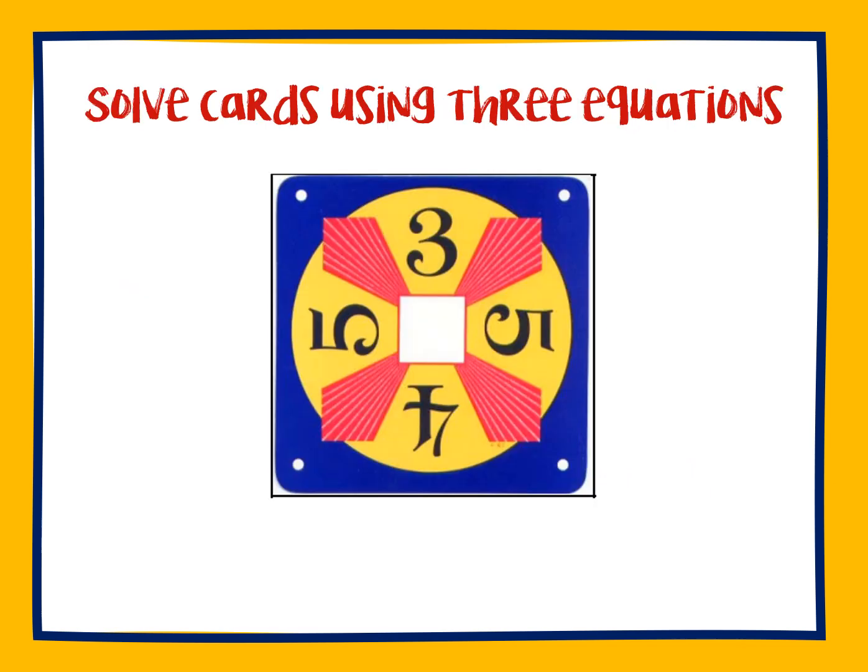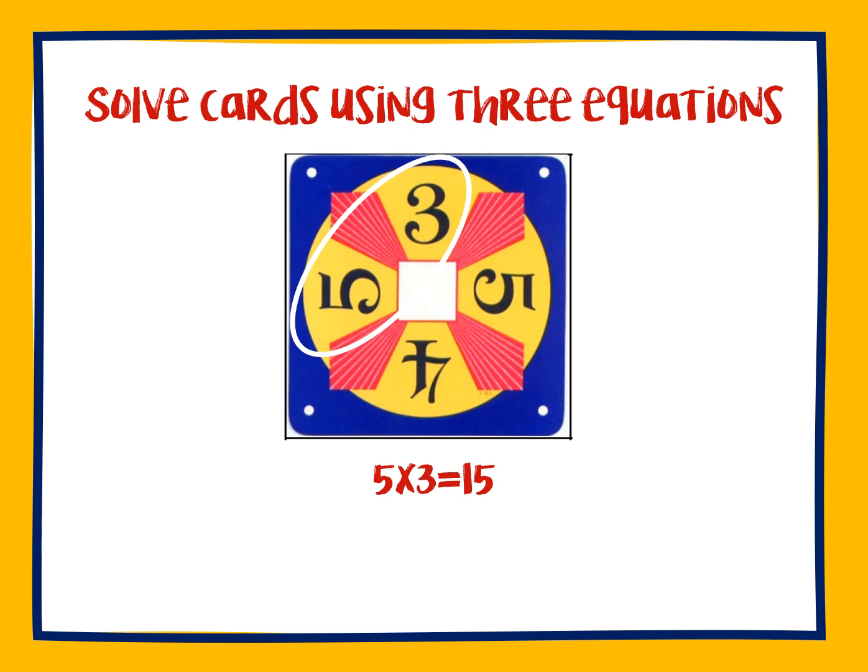You can solve each card using three equations. Let's take a look at this first card together. Remember, you have to use all four numbers. You can only use each number one time, and you can use the operations addition, subtraction, multiplication, or division.